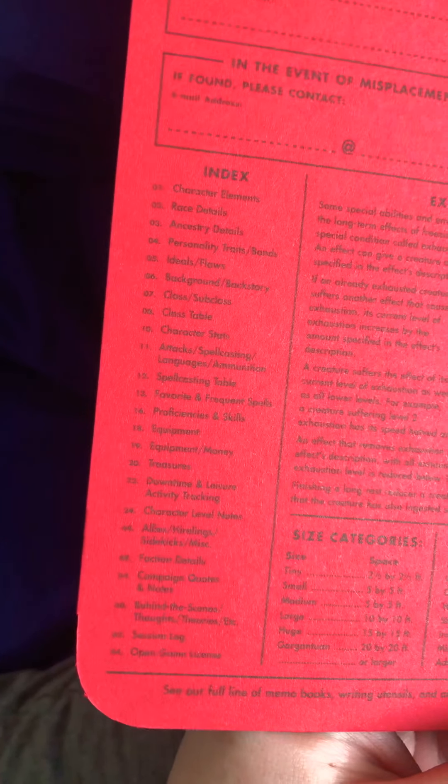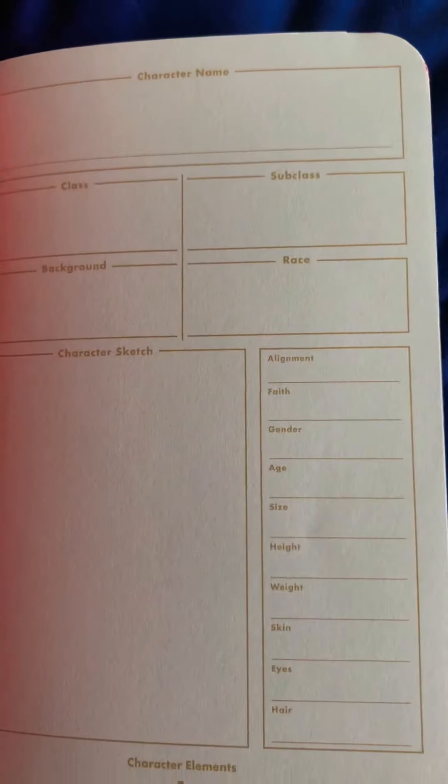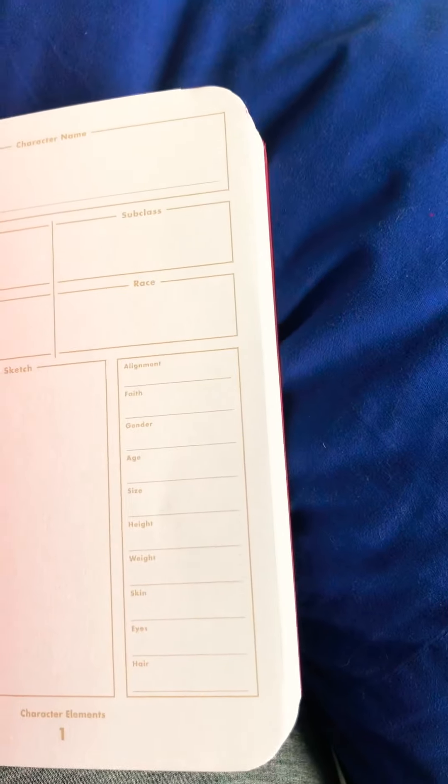It starts with this gorgeous red paper. It has a bunch of different rule stuff about exhaustion, armor class, areas of effects, etc. And then it starts with a character name in a nice dark tan ink so that you can see it.